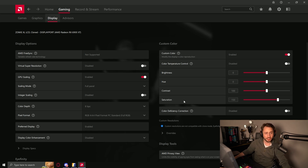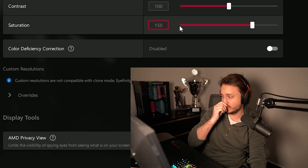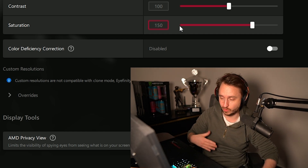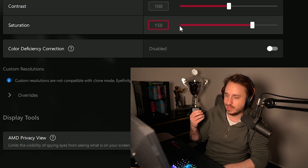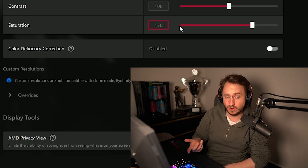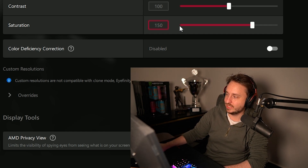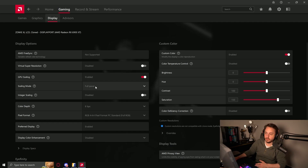Going over to my display settings — saturation, which for those who don't know what that means, is basically digital vibrance that a lot of people talk about. I have it at 150. I'm pretty sure I'm going to lower it a little bit more because in CS2 the game has a more orange-ish color overall. In CS:GO you needed it higher, but I've already brought it down and there's a good chance it'll go down a little more.